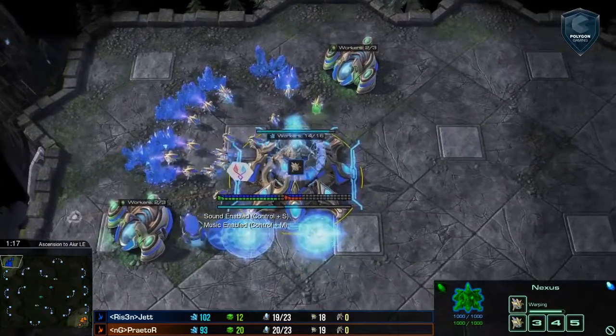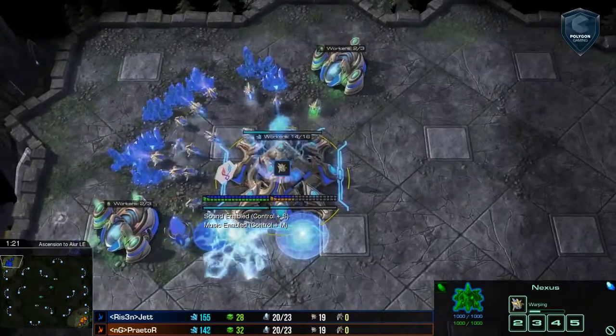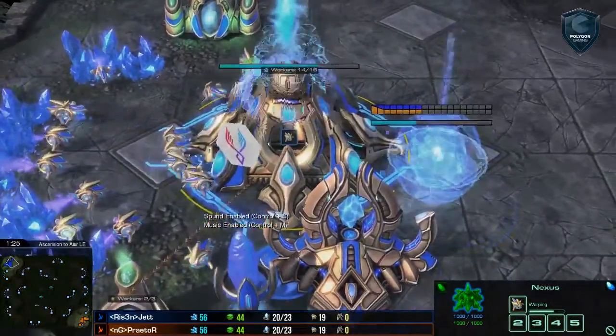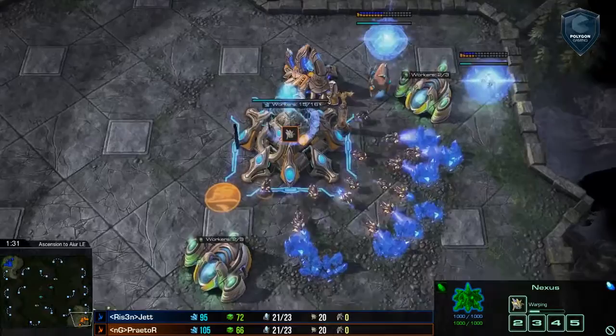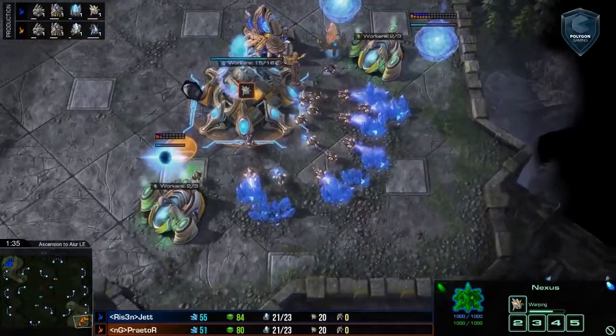In the top left, we have for Risen, going up 1-0 in this series, it is Jett. In the bottom right, playing in the orange, he's playing for Nocturnal Gamers and needs to come back into the series — it's Praetival.